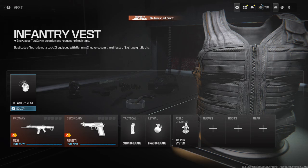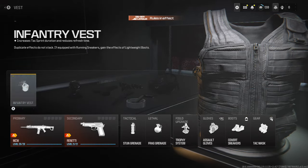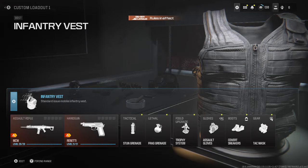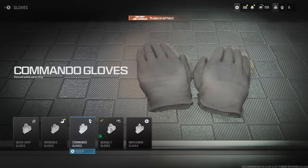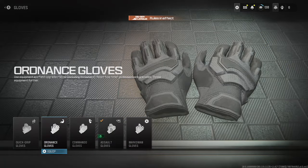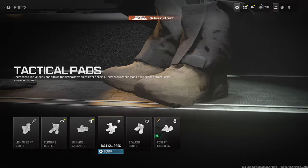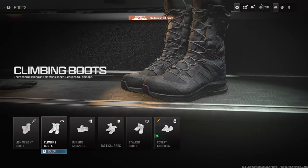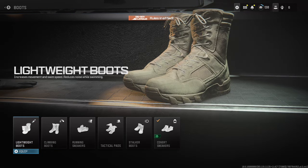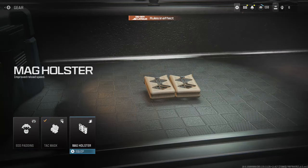Duplicate effects do not stack. Okay, because there's no other vest. The gloves - I have no idea, I'm going to be honest. I don't really ever play, so I guess we'll use Marksman. I like the reduced flinch because I get shot a lot. Yeah, sure, we'll go with that one. Tac mask - yeah, we're gonna want Tac Mask, I bet.